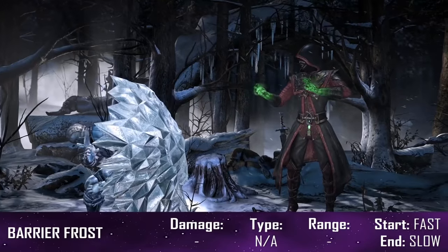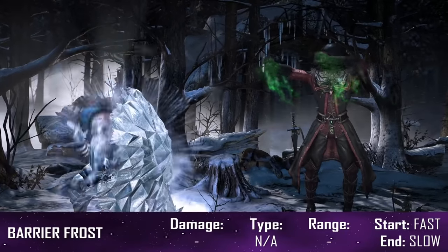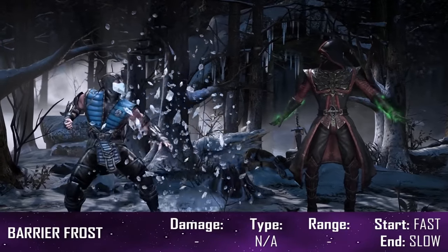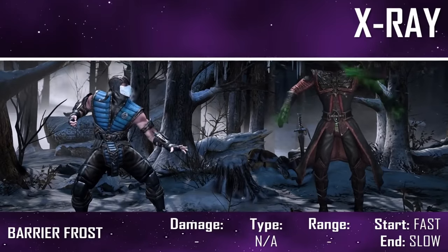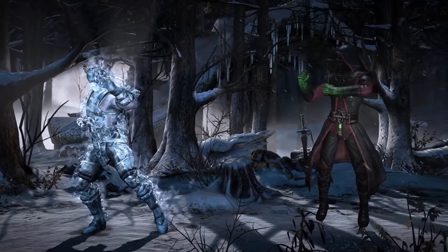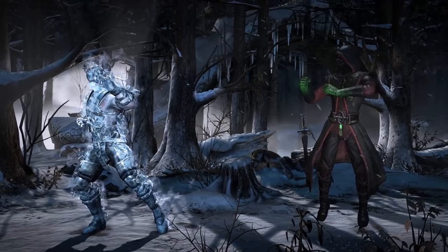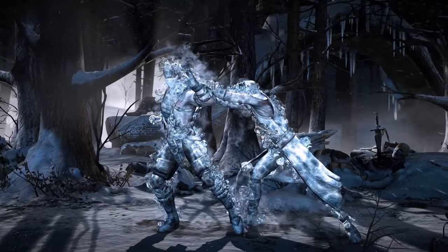If missed though, he is left open to attack. The enhanced version activates faster and stays out for longer. Both versions shield against just about everything except jump attacks and x-rays. Speaking of x-rays, Sub-Zero's one, Deep Freeze, can be delayed. In this state, Sub-Zero is completely frozen over and anyone who tries to attack him will be frozen in place too.